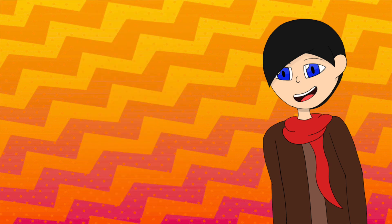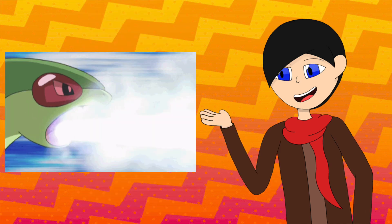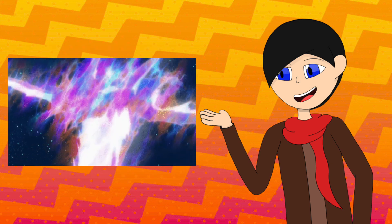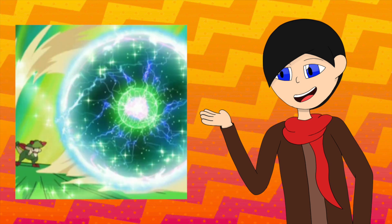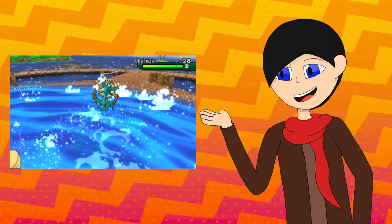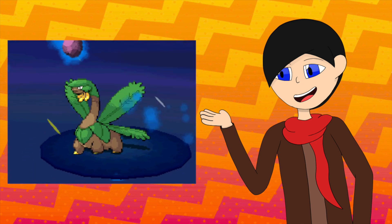Now let's start with some attacks. During level up, we have Dragon Breath, Zen Headbutt, Psychic, Dragon Pulse, and her signature move, Mist Ball. For TMs, we have moves like Thunderbolt, Ice Beam, Shadow Ball, Charge Beam, Energy Ball, Steel Wing, and Surf, with the additional Draco Meteor via Move Tutor.